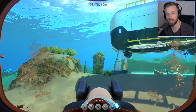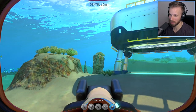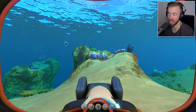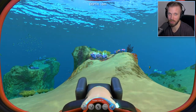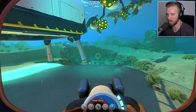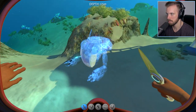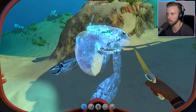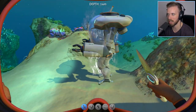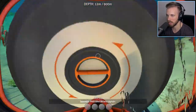Hey, everyone. How's it going? My name is MBR. Welcome back to another episode of Subnautica Experimental. In this episode, I was going to check out the exosuit. We played around with it a little bit in one of the previous episodes, but I never actually got to go in depth with it or really take a closer look at it. So I figured I might as well just go and check it out. So there it is in the ground. Hopefully it'll be above ground when it actually spawns. And we're going to check out all the upgrades.